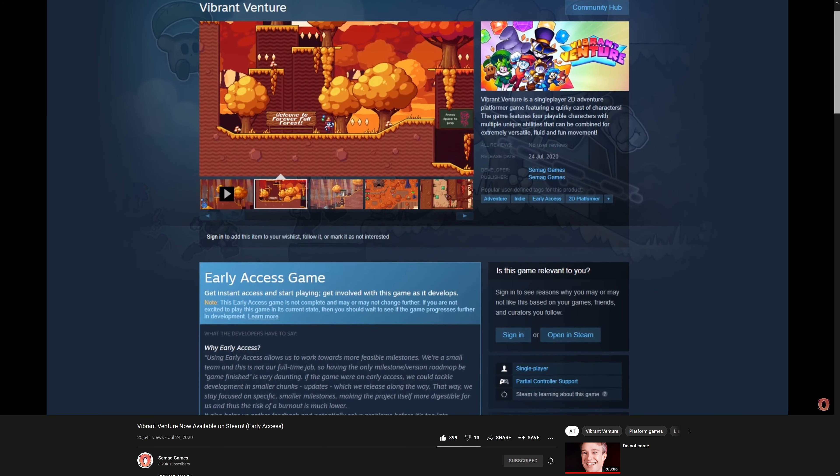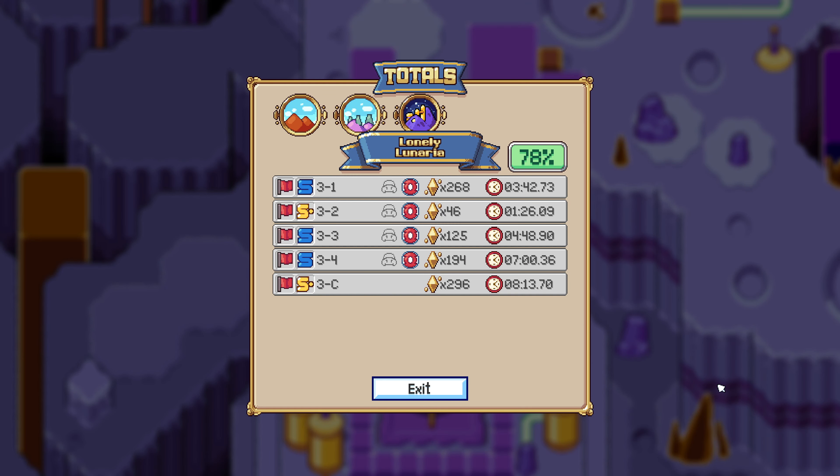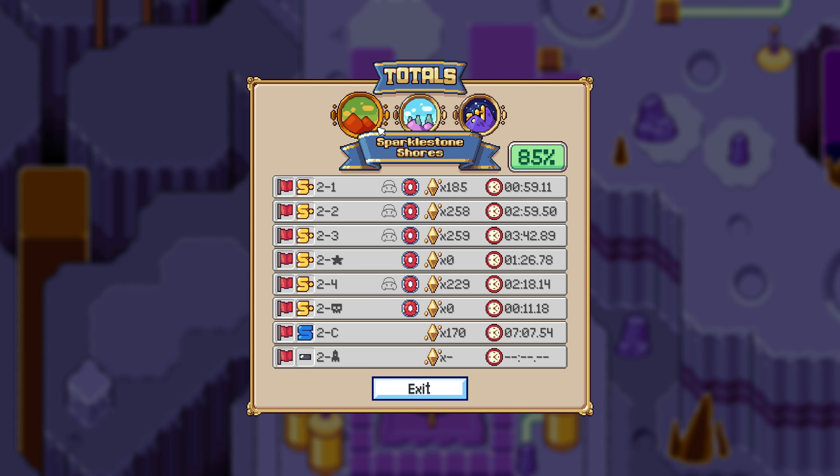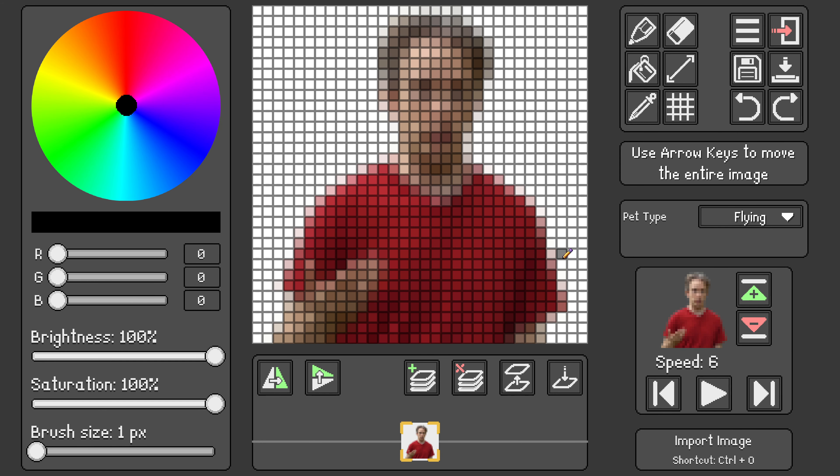When the game first launched, it only featured six levels and the first world map. But now there's more than three times as many levels, plus a ton of extra features like the shop, the pet maker, and the level builder.